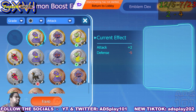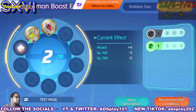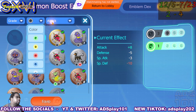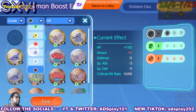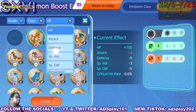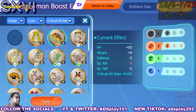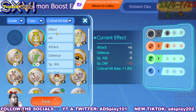First thing I want to do: attack black. The next thing I want to do is HP. I need to check what I got in the critical department. I'll do health in orange.